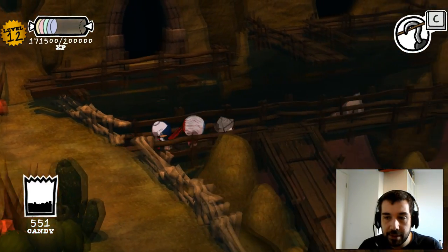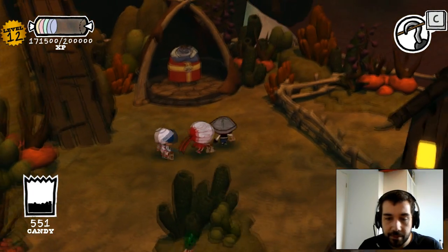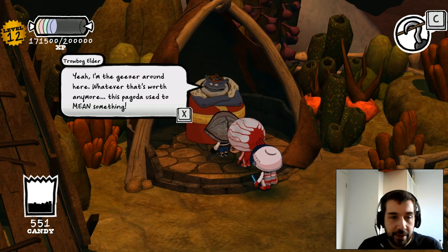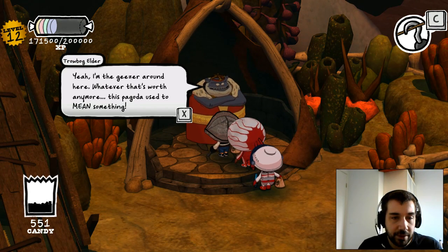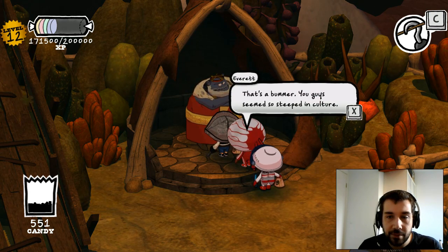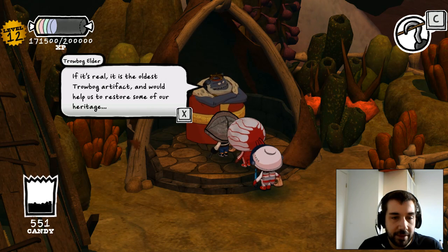I would have a guess that he's probably down here somewhere. Yes — one Trowbog Elder. Nice pagoda. He must be the Trowbog Elder. I'm the geezer around here. Whatever that's worth — maybe this pagoda used to mean something. Meraxia and Rapunia trashed most of Trowbog culture when we took over. That's a bummer — you guys seem to be so steeped in culture. Legend has it that the tome of the Trowbog lies deep in the cliff cave somewhere. If it's real, it's the oldest Trowbog artifact and would help us restore some of our heritage.